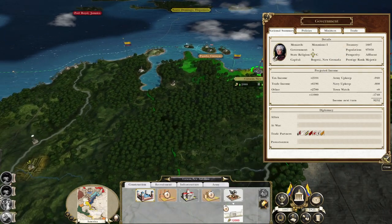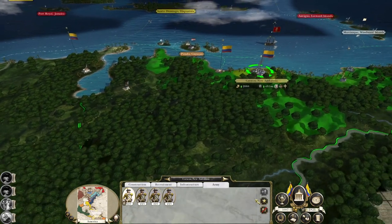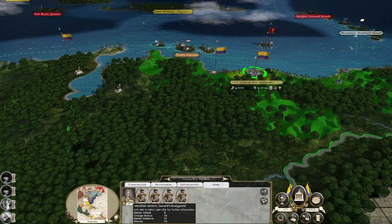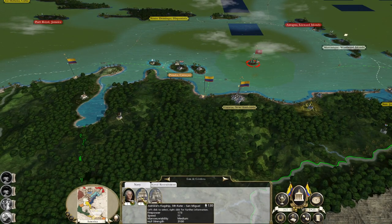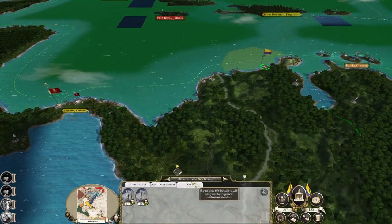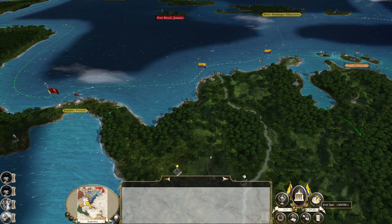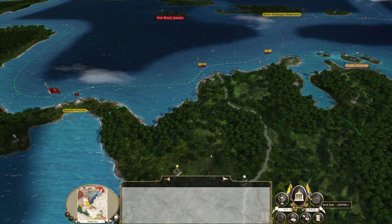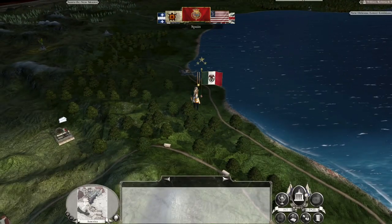Up to 9,200 a turn — keeping it fairly stable. Let's get a general: Bastian Serrano. It would be good to jump on them, knock out their fleet and claim the fifth and galleon for ourselves, but I've sent some ships overseas for trade purposes. Mexico is being Mexico — I'm really curious about where that army is going to go.